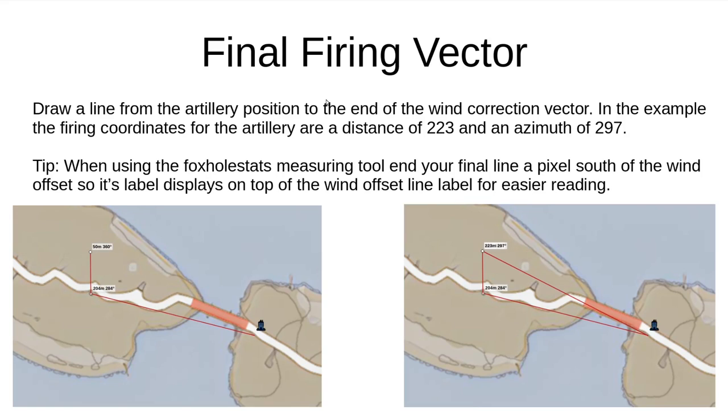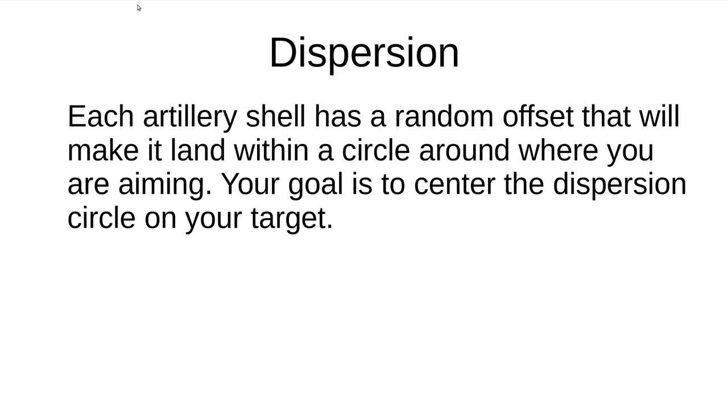To calculate the final firing coordinates, draw a line from the artillery position to the end of the wind correction vector. Make sure to place this line so that you can read the label. If you're using a program other than Foxhole Stats, this might not be a problem for you. The last thing to know is that Foxhole adds some randomness to all artillery shots, which gives you a moderate buffer in case you make some small mistakes in the aiming process. And if Foxhole makes any changes to its artillery system, I'll attempt to put updates and corrections in the video description, so double check there before firing any shots. Have fun, and good luck not team killing 10 people with one shell.